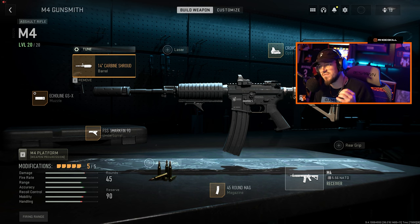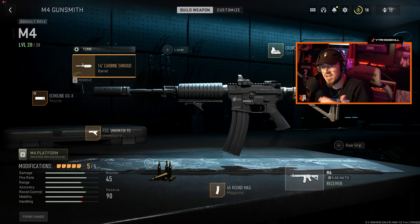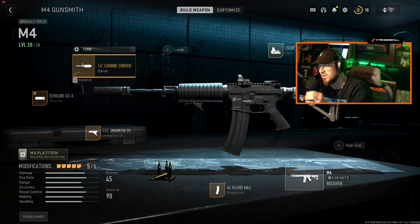The first thing is you have to max out your weapon — whatever weapon or attachments you want to use, you have to max out the weapon completely. As you can see for the M4, I'm 20 out of 20, so I have it maxed out. Then after the match, whenever you max it out, it'll bring you to the screen saying that you are able to tune your weapon or tune your attachments for that gun.